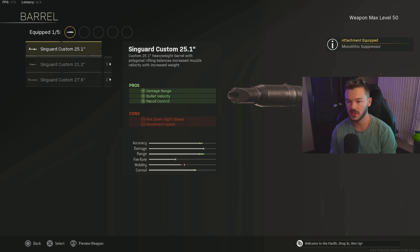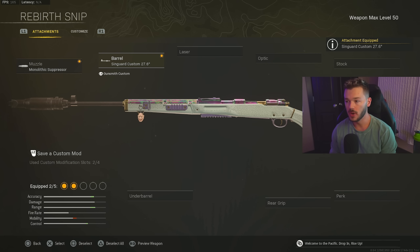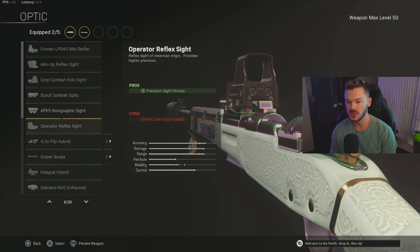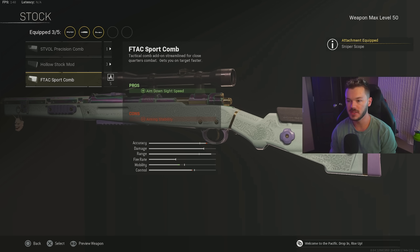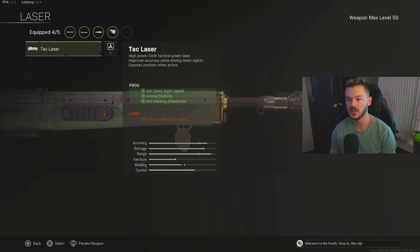For the barrel, we're using the Singuard Arms 27.6 for damage range, bullet velocity, and recoil control. For the optic, you go with your Sniper Scope — standard and tried and true, nothing more effective on this gun. For the stock, we're throwing on the FTAC Sport Comb to increase ADS speed and give the gun a bit more mobility.